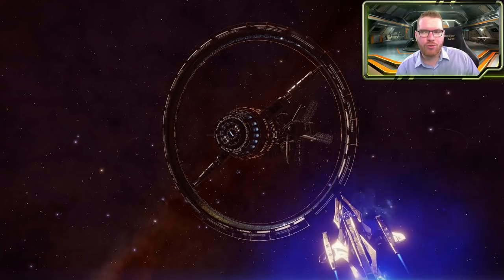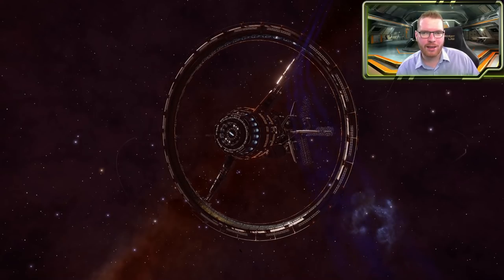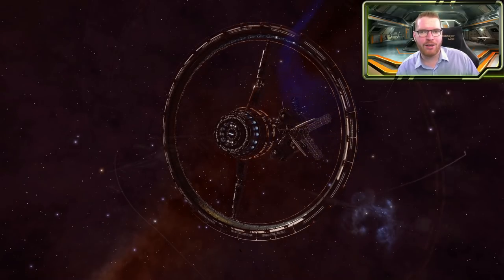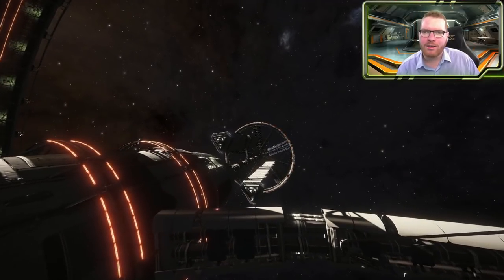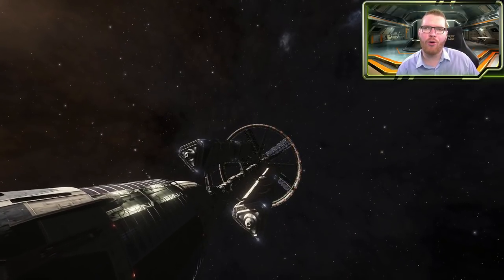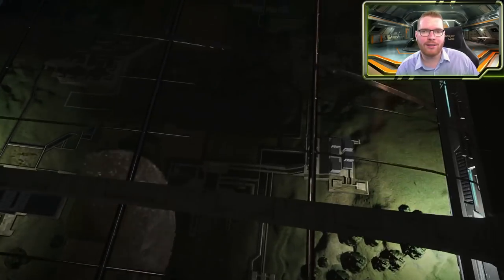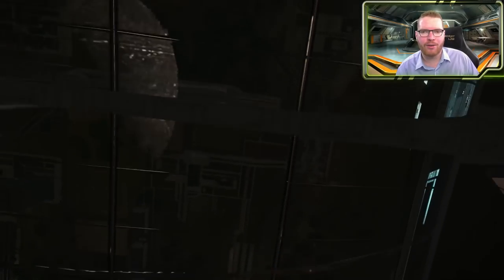The Orbis stations rotate a lot slower than the others — at about 120 seconds — giving you a 1 G environment in the large habitation rings and a 0.5 G environment in the smaller ones. These stations often have smaller populations than many others, simply due to the fact that they offer a more luxurious lifestyle. The majority of the population are personnel taking care of day-to-day tasks, with the richer part of the population living out in the large habitation ring.